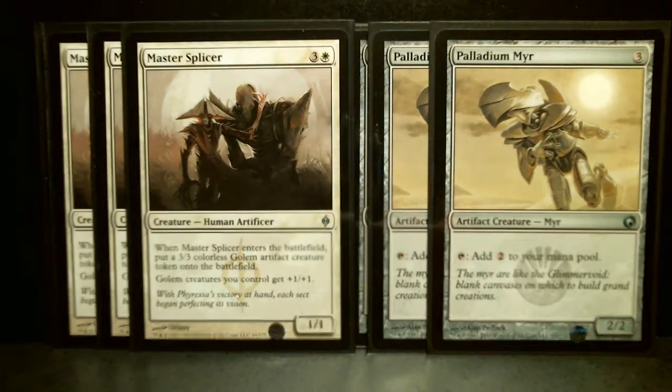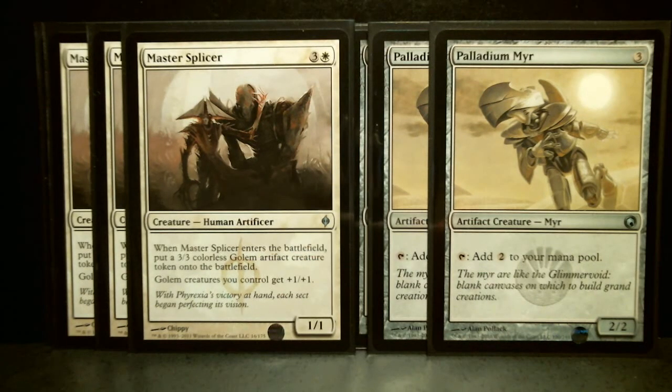Then you've got three Master Splicers. This one is a 4-drop, 1/1, so it's got to have a benefit. When it enters the battlefield, you put another one of those 3/3 colorless Golem artifact creatures onto the battlefield. And Golem creatures you control get plus one, plus one. So it's kind of like what's called a Lord — it gives a buff to a specific type of creature.